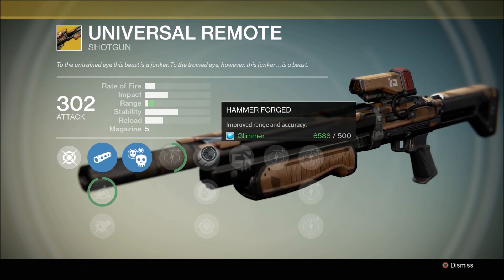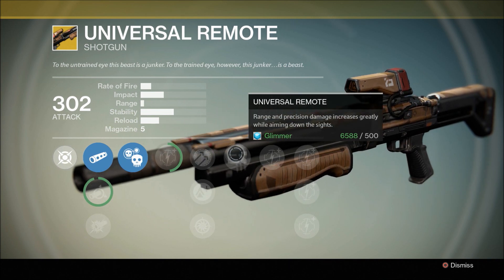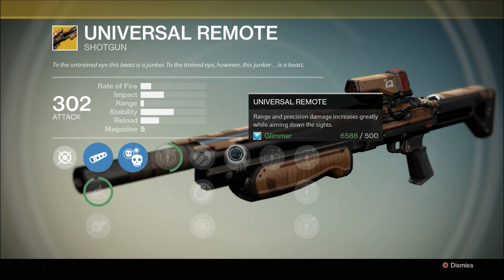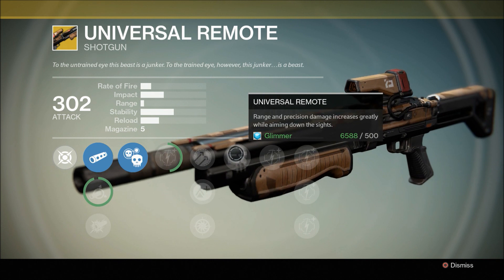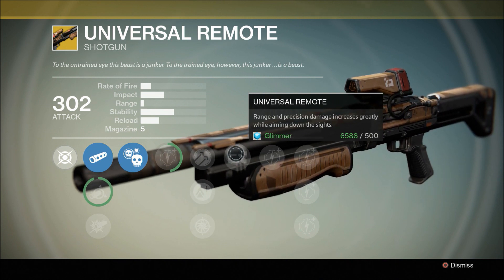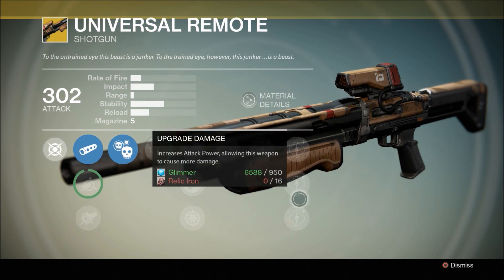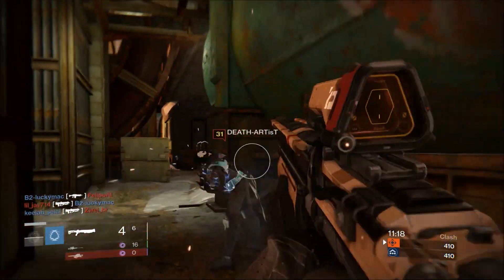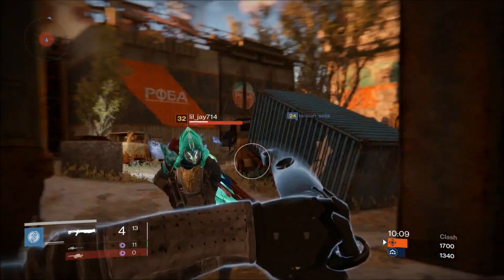Always want to have hammer forged — it makes every shotgun a lot better — and I'm really pleased to see that this shotgun has that. The Universal Remote perk is that range and precision damage increases greatly, so that is the key perk to this weapon. I'll list what it actually does and how much it improves that range and precision. Let's take a look at some PvP clips and see exactly how it did — I actually played with it this morning, fresh out the box.